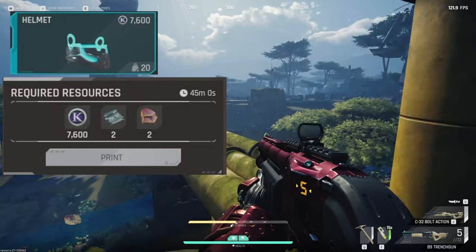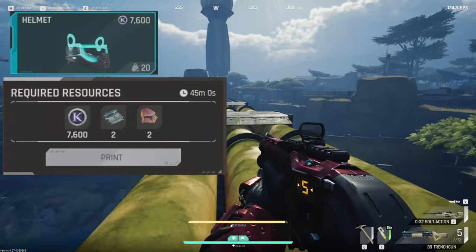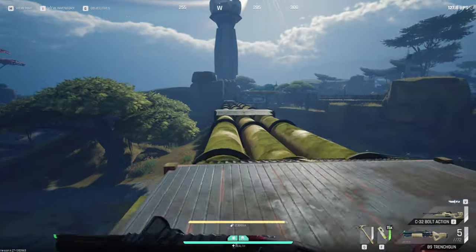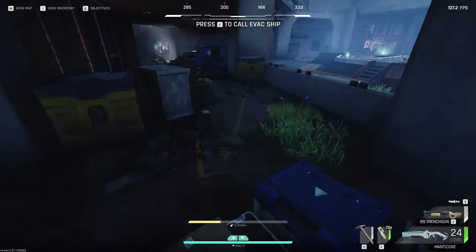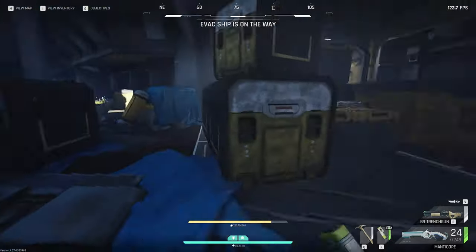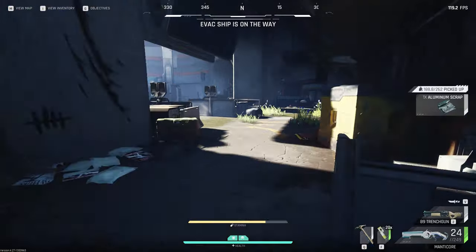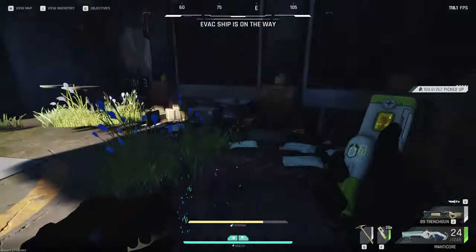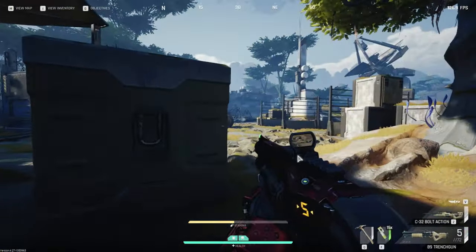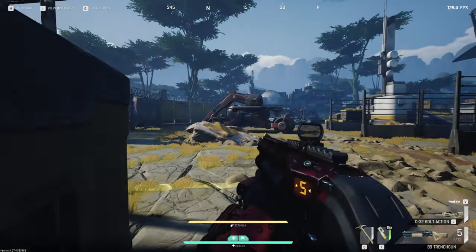Starting with the blue helmet, you need two aluminum scrap and two rattler skins. There are two good locations on Brightsands to get aluminum scrap. The first is Base Camp — you can find it in multiple locations around there, but it's not the best spot. The actual best location on the map for aluminum scrap is Comms Tower.